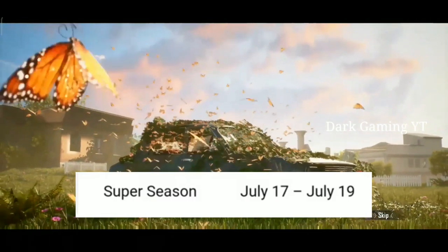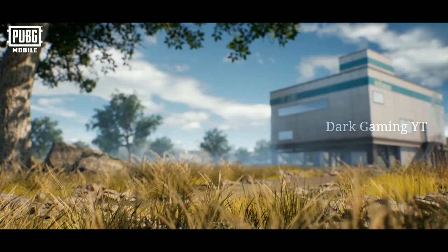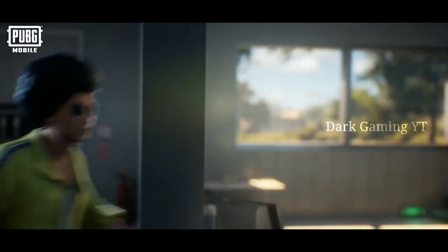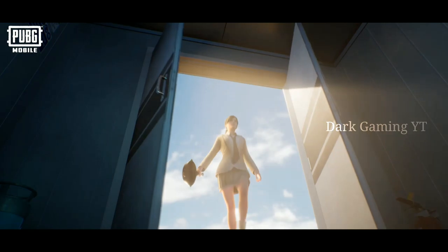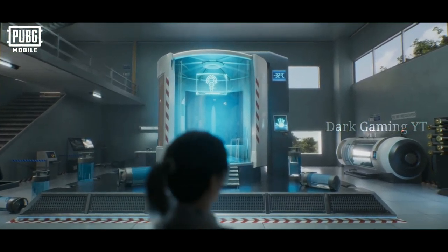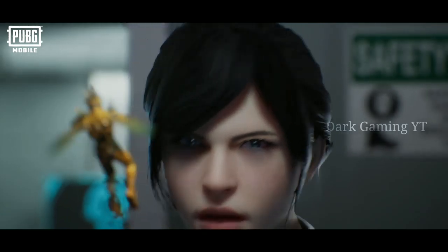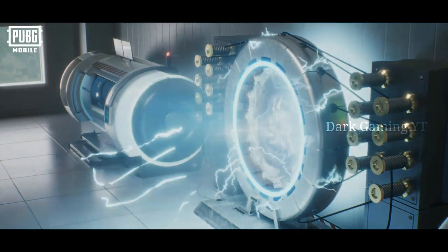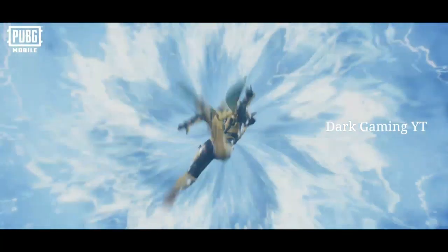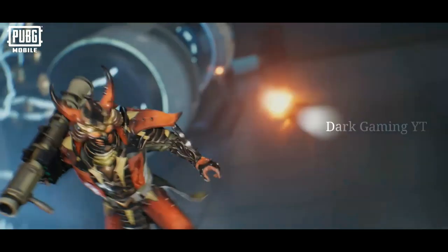How to download it? You can download the app first. You can download an OBB file. You can also download an OBB file. You can install it in the Play Store. You can install it on July 6th. So you can see a video — this is the 1.5 update.